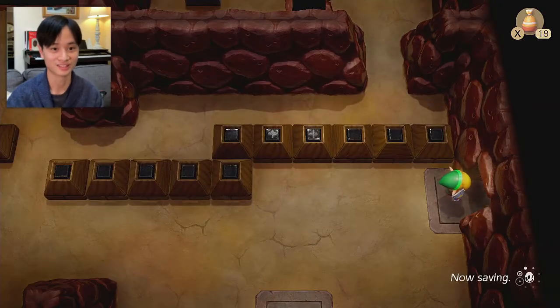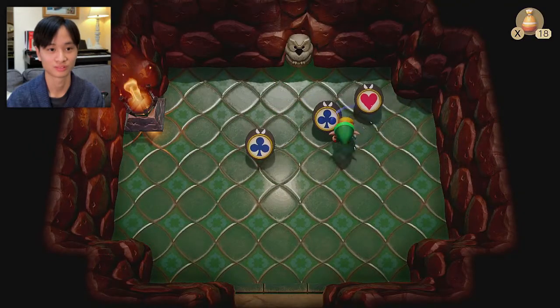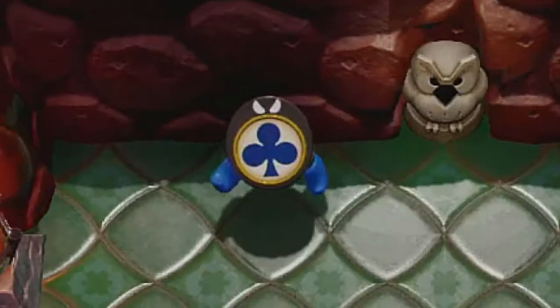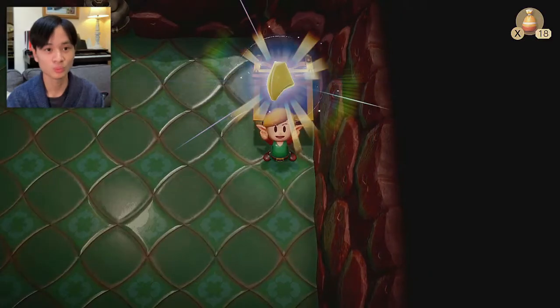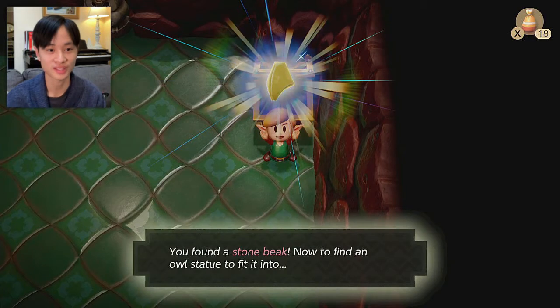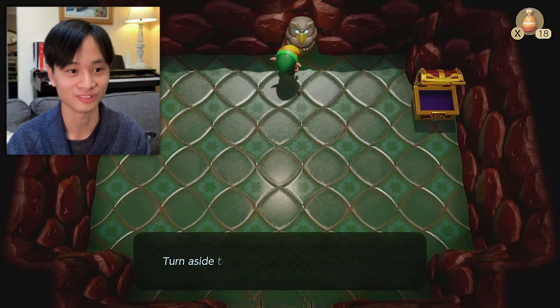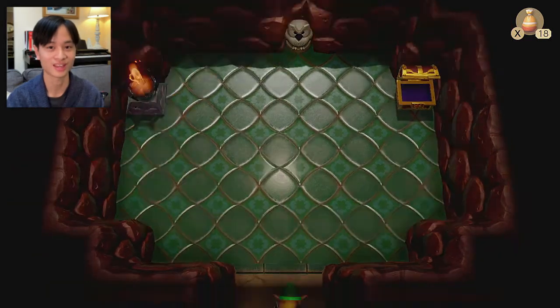I'm gonna use one of my keys. What the heck is this? I gotta make the items match. Yes! Haha, that was easy. I unlocked another chest. You found a stone beak — now find an owl statue of intent. Yeah, I've been seeing all these owl statues. I know how to use them. Turn aside the spine ones with a shield. He must be referring to an enemy.